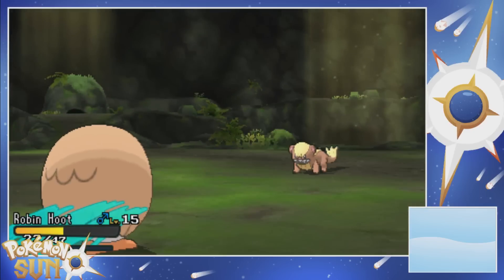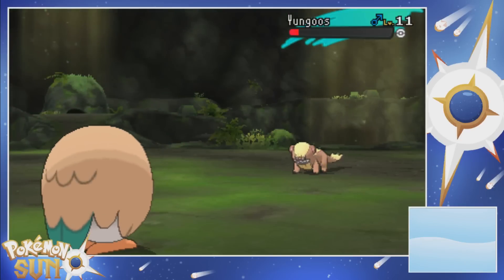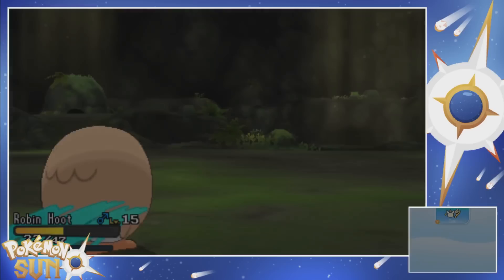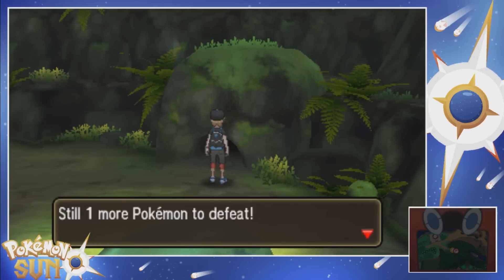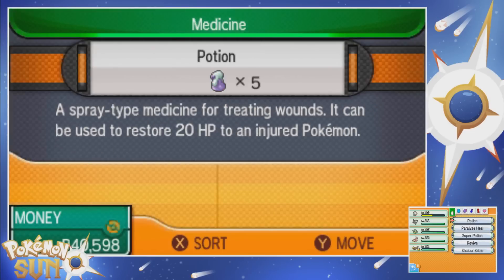Holy hell, one more and it's gonna take care of this thing. So I guess there's just one more to defeat until we get to the totem Pokemon — I'm stoked. I'm guessing it's probably just gonna be a young goose, but I don't really know what a totem Pokemon entails. Before that, let's go ahead and use a potion — Robin Hood, there you go buddy, you almost did fall. That's good enough, I'll take it.